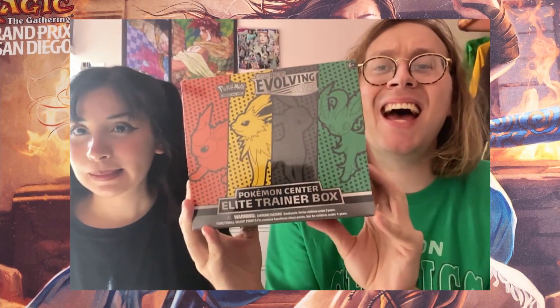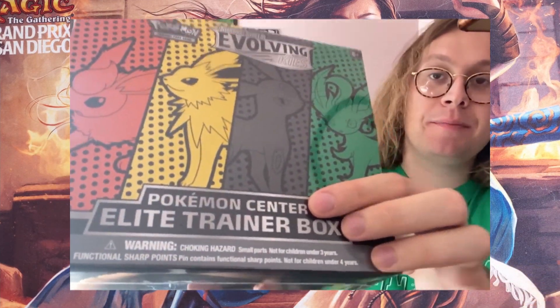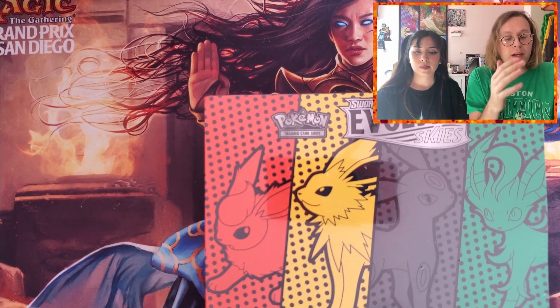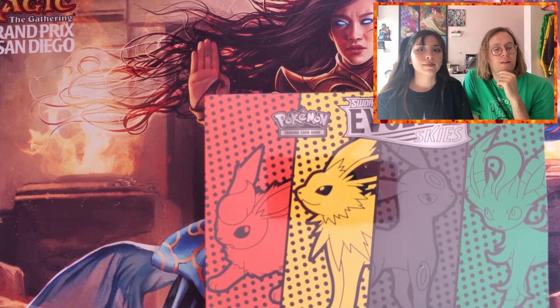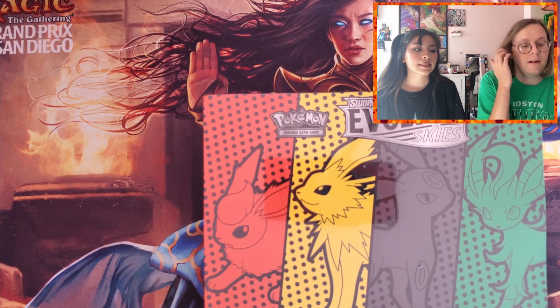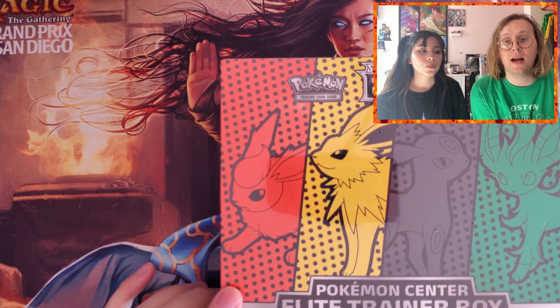How is it going people, welcome back to my channel. Here is what we're opening today: an elite trainer box, Evolving Skies, exclusive to the Pokemon Center. This is something Pokemon Center has been doing — I want to say Chilling Reign was the first set they did this with, so that would make Evolving Skies the second set that has an exclusive elite trainer box. This one has two additional packs inside of it.